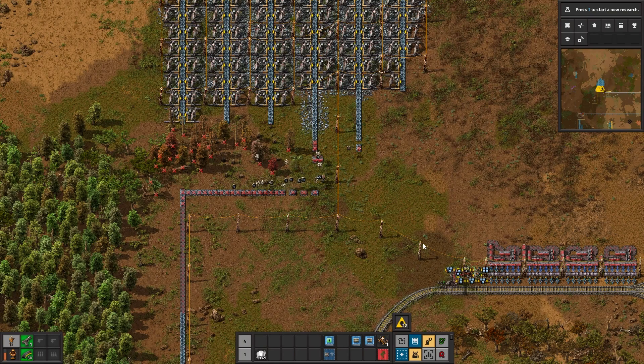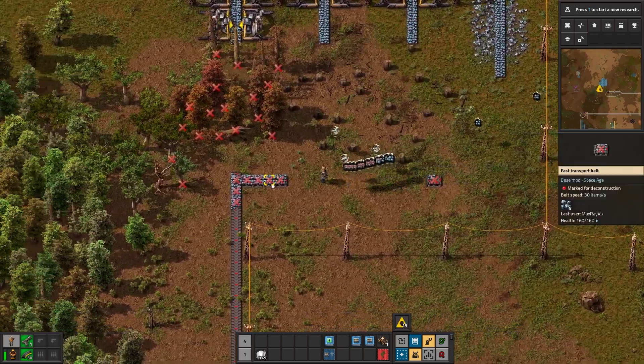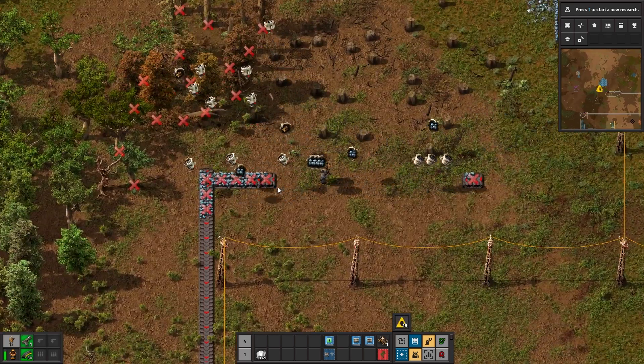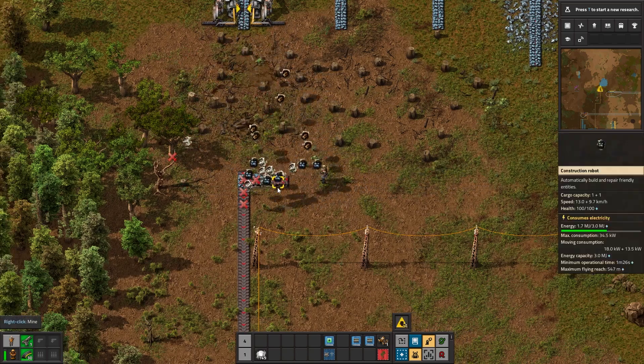Hello, my name is Max and welcome to Factorio Space Age. In this episode we're going to test our train network. It's a small train network but it's smart. It's parameterized, and that's something very good because now we can have general purpose trains that do different things and serve different stations.